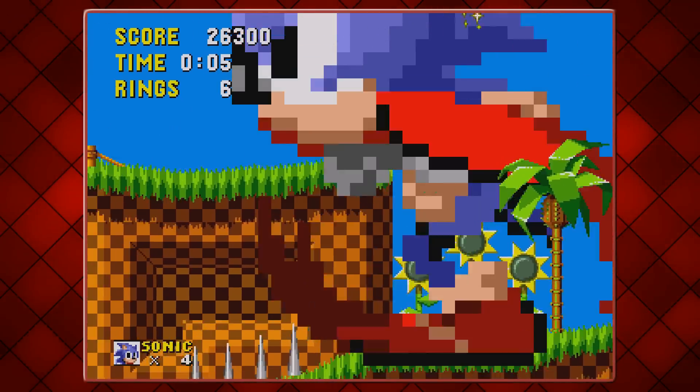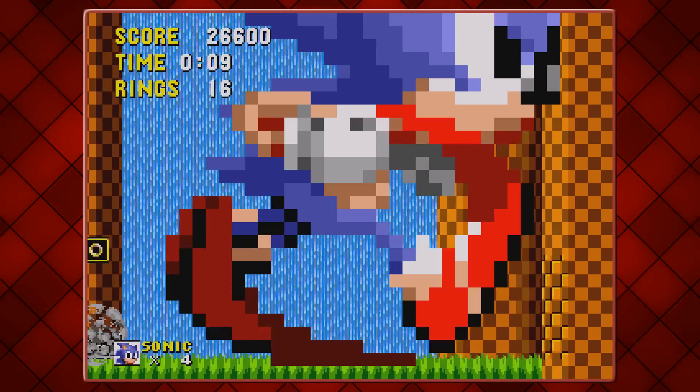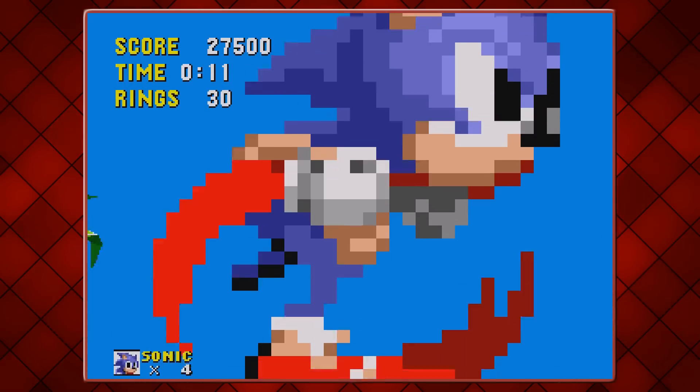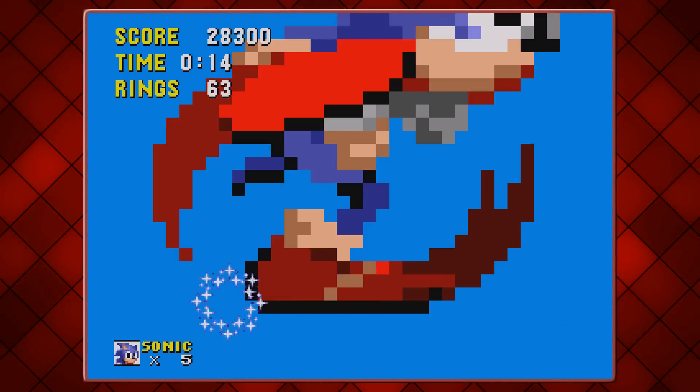Can we just run through these spikes? I always found it awkward to jump over them. No longer. And can we just run straight through that wall? Speed shoes — this is not going to help things. Got that extra life with ease though.